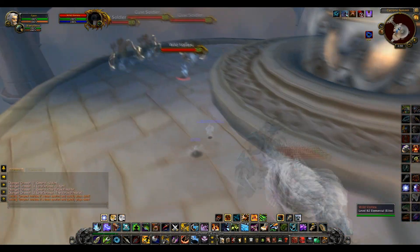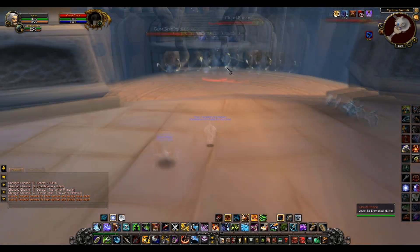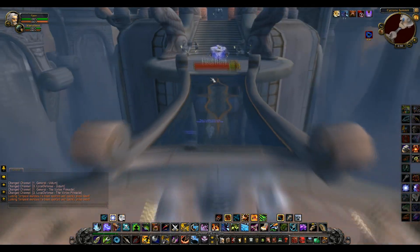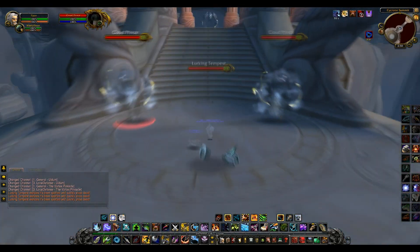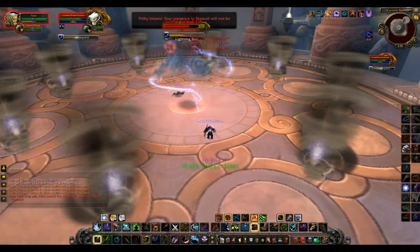To get here you will need to go to Uldum. Probably just go to Dalaran, take the port to the Caverns of Time, then fly down. You will be able to see the instance flying in the sky over Uldum before you even enter the zone — it's in the top left corner of the zone.